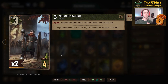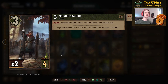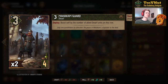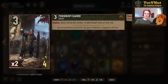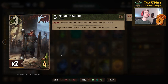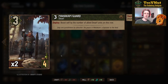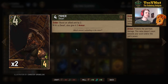The Mahakam Guard starts at three power and on deploy he boosts himself by the number of allied dwarfs on this row. If you have five dwarfs on a row, he boosts himself up to eight — a very nice four-provision finisher card at the end of the round. This can easily reach up to 10, or a maximum of 12 points because of the nine-unit limit on a row.